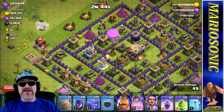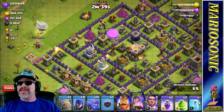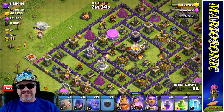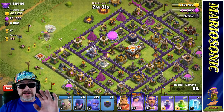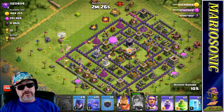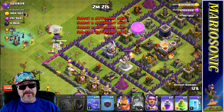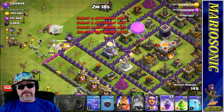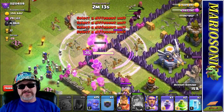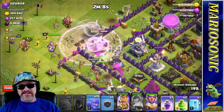If you guys are loving this content, go down there and smash that like button and subscribe — that would be super duper. We've got to take out this Eagle Artillery and not let the queen die. Watch the queen. Let's put an archer over here to take care of this barrack. Hidden Teslas are kind of trolling us. Let's get some wizards and wall breakers in. The queen's in — this is pretty awesome. Let's put our Grand Warden and King in and get these guys going.